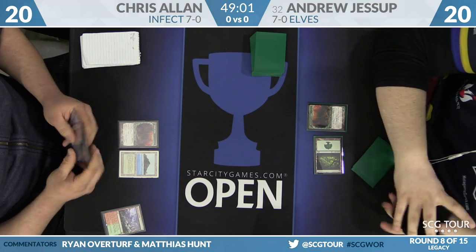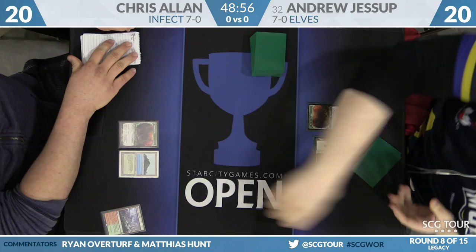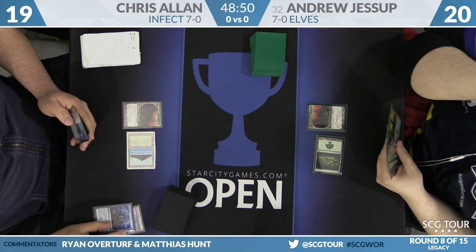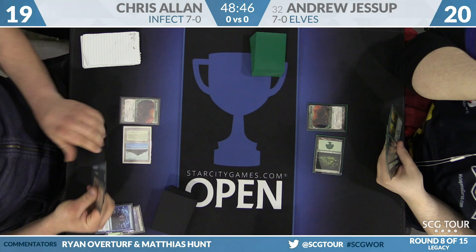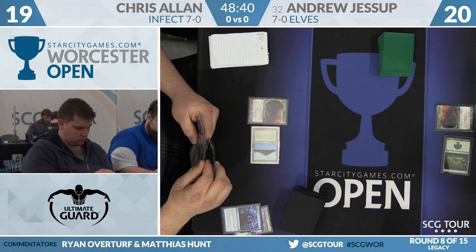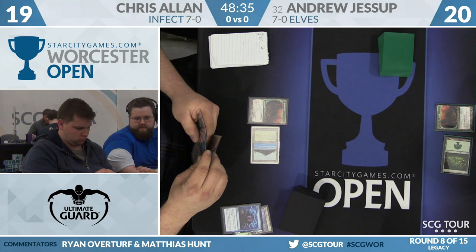Fetch for Tropical Island here from Chris Allen. That turns on the Daze in his hand. Because he started the game on Dryad Arbor, he was not able to Daze. Now he'll actually Brainstorm. No Infector just yet. This is not one of the better matchups in Legacy for Daze — it's got a very small window. If he doesn't Daze something on this turn, he may never get to.